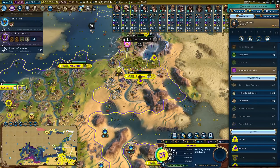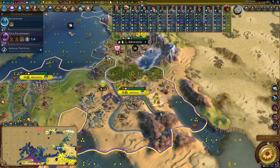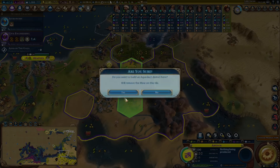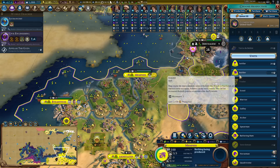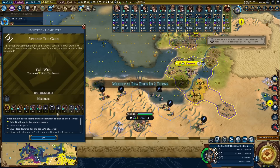If only there was a way to boost science in the desert. I just don't know - I feel like there should be but I'm drawing a blank. What could I do? There's nothing in the game that allows me for that sort of play. I'm just going to have to avoid science entirely.